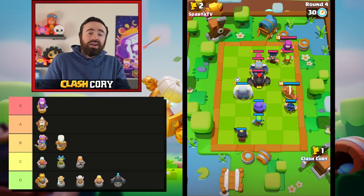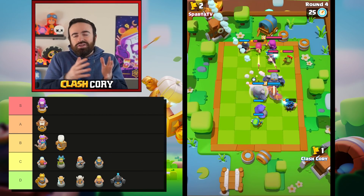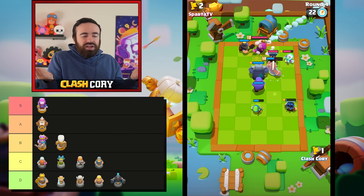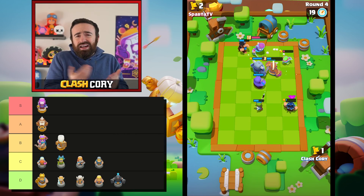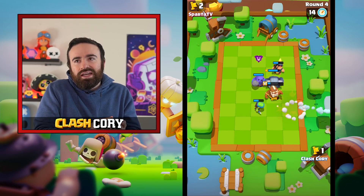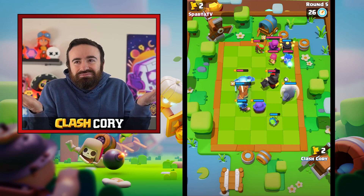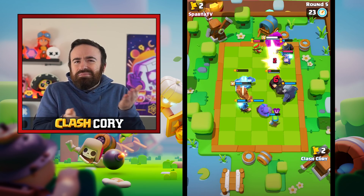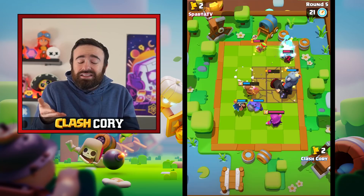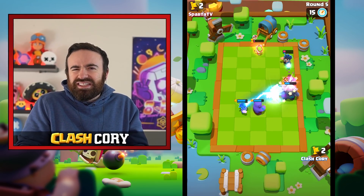Maybe with a level 10 Barbarian King there could be some possibility for the Valkyrie to shine. Next in C tier is the Knight, and honestly the Knight is not a bad unit for two elixir — not a horrible choice — but the reason he's in C tier is he's just really not that great. His super costs too much energy so he can't get it as soon as you'd want. He's a pretty underwhelming unit for a tank — he's there, he's in the fight, but he's just not that great.